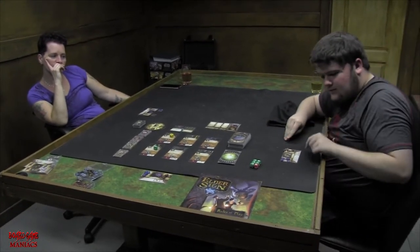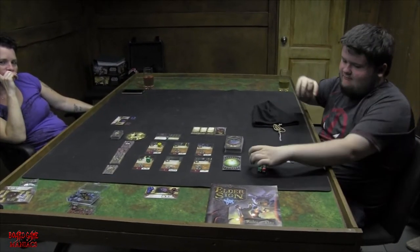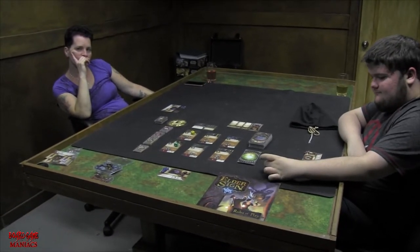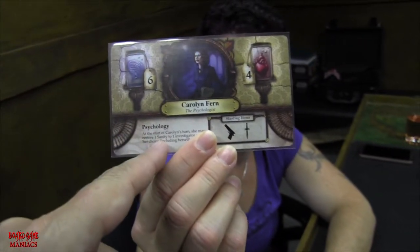Let's talk to each player about their character. Starting with Shelly — hi Shelly! She picked Carolyn Fern, the psychologist. Her stamina is four and her sanity is six. She has a special ability called Psychology: at the start of Carolyn's turn, she may restore one sanity to an investigator of her choice, including herself.